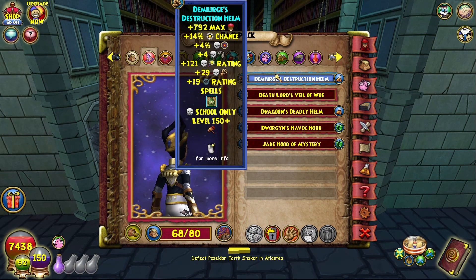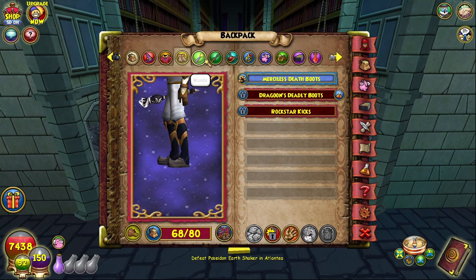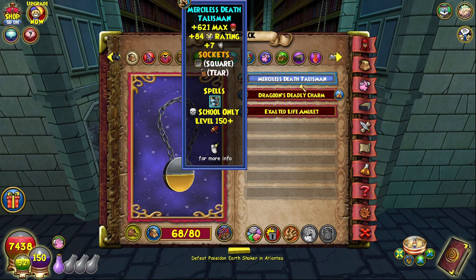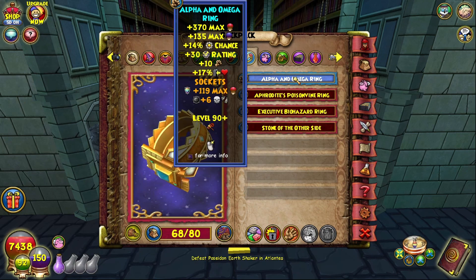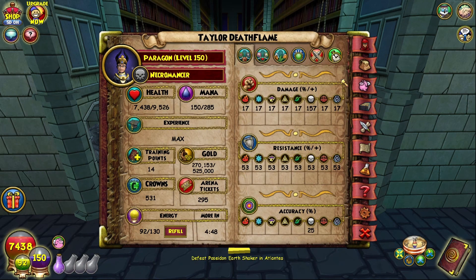This build is just Merciless or Demi or whatever for the hat. Same robe. Merciless boots. Same wand. Same amulet name. Merciless amulet. And this is where you'd need that ring upgrade. So why do I prefer the other build?